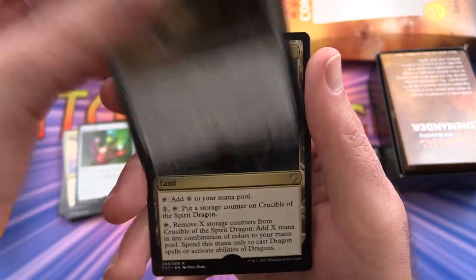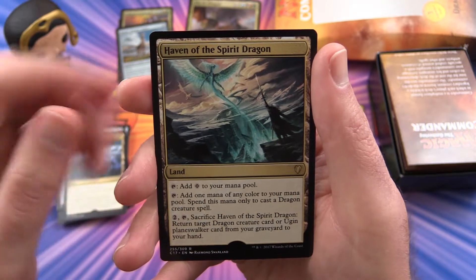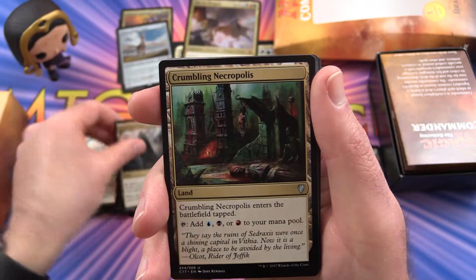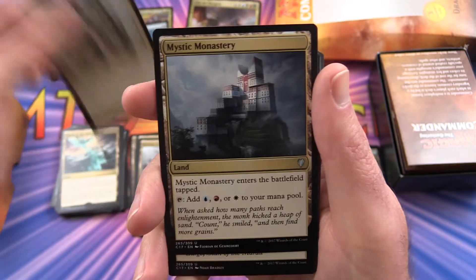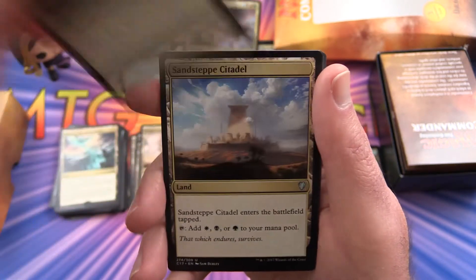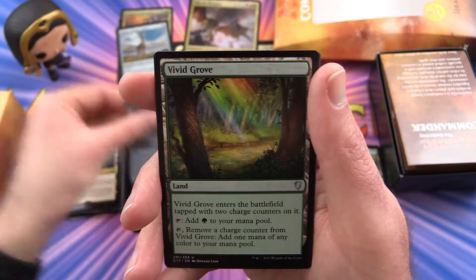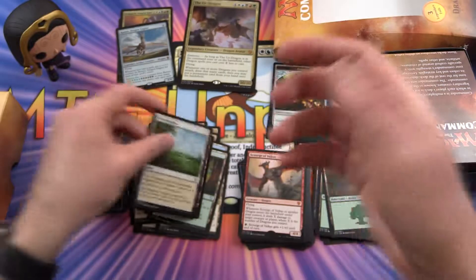We get an artifact — Fist of Suns. Artifact creature — Steel Hellkite. A land — Crucible of the Spirit Dragon. Haven of the Spirit Dragon. And other non-basics: Path of Ancestry, Arcane Sanctum, Command Tower, Crumbling Necropolis, Frontier Bivouac, Jungle Shrine, Mystic Monastery, Nomad Outpost, Opulent Palace, Sandsteppe Citadel, Savage Lands, Seaside Citadel, Vivid Crag, Vivid Creek, Vivid Grove, Vivid Marsh, and Vivid Meadow.